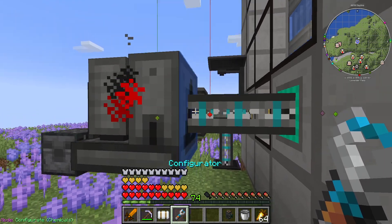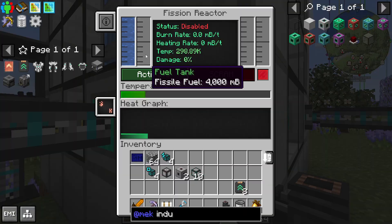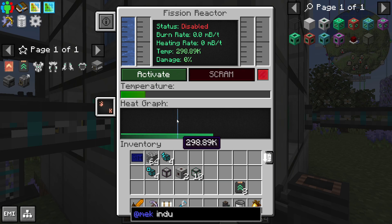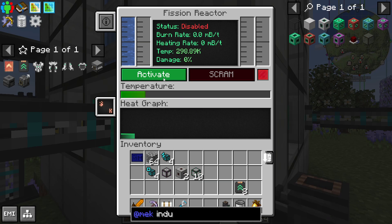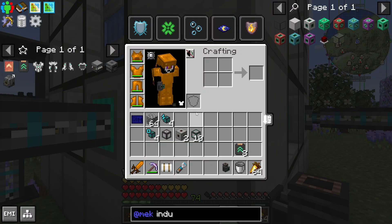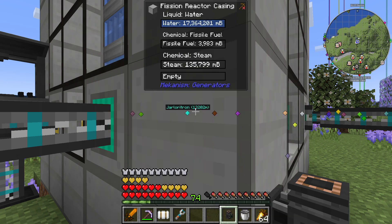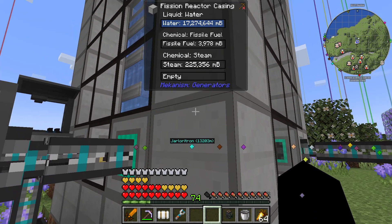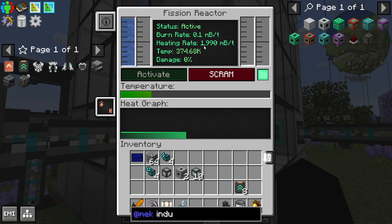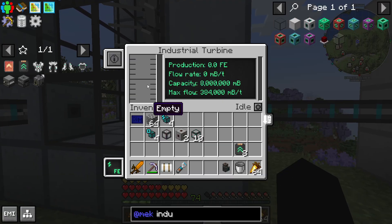I need to have this on pull. We now have 4,000 millibuckets of fuel in the tank. Turn her on. So this is running, it's got a heat rate, things are going. There's probably some steam coming in over here.